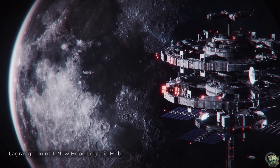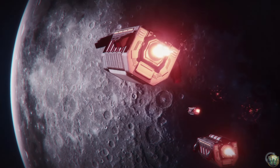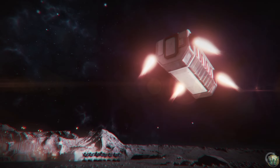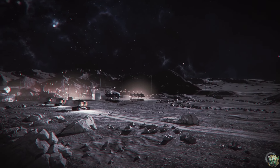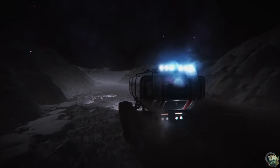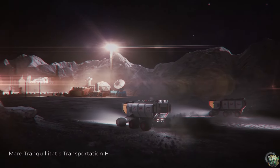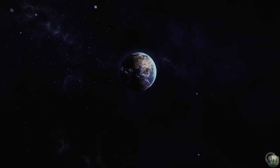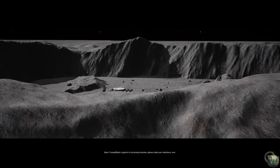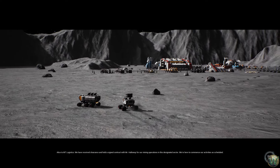Docking gateway provisioning begins. A character named Alice contacts MT Logistics: 'We have received clearance and hold a signed contract with Mr. Halloway for our mining operations in this designated sector. We're here to commence our activities as scheduled.' MT Logistics responds that they weren't informed of the early arrival, and all electricity is being used to charge batteries ahead of lunar night — they can't route power to the elevator right now.